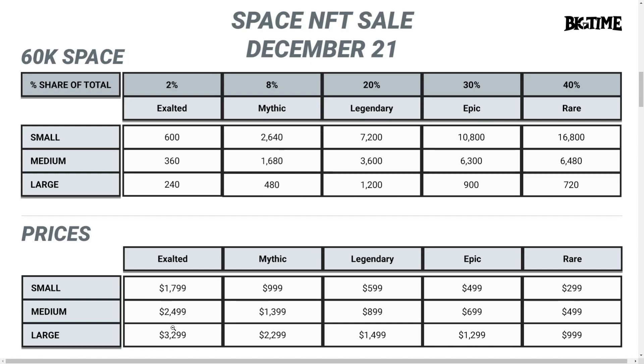It's important to remember these numbers when you go into the sale at 5pm Eastern time, December 21st. Since there are only 240 large Exalted lands available, they are not only the most expensive but also the most desirable. So if you plan to buy one of those, you will want to be sitting down, logged in, KYC verified, and 2-factor authentication set up, ready to buy one of these 240 large Exalted lands. The lower the supply of a land is, the less likely you will be to get one. So have a backup plan — if you are not able to get a large Exalted and you wanted a large land, be ready to switch over and try for a large Mythic, or even a large Legendary.